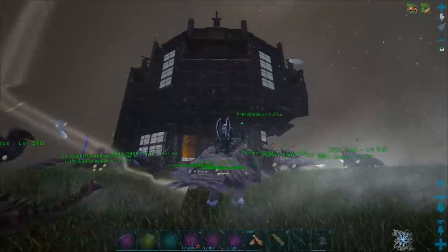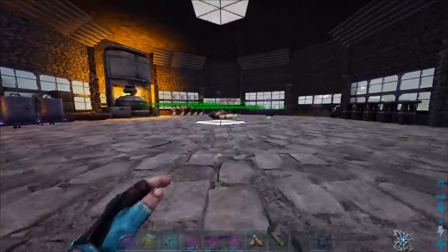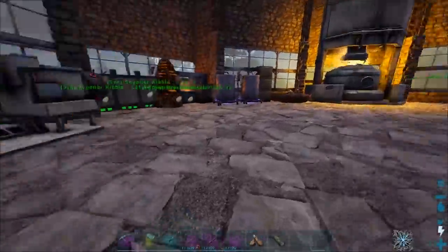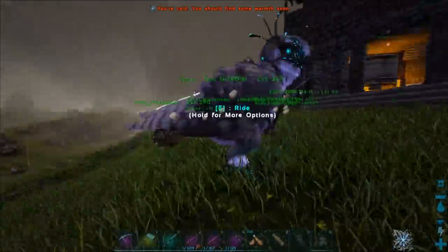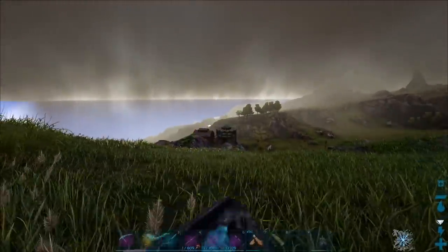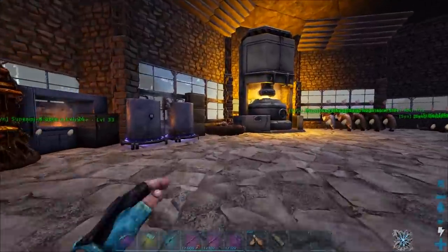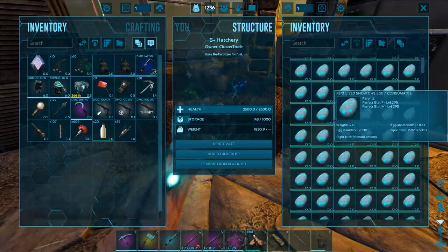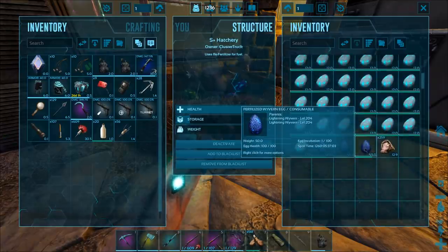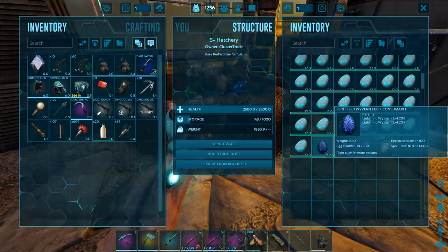Maybe should I do this upstairs? I don't have a proper spot to do this in. I guess for the moment I can start them in here and then move them out. Oh, you know what? I could do them down in the flyer pen down there. But I'd have to hatch them down there, and I don't think I'd be able to hatch them without the air conditioners. And I don't have a generator down there, so never mind. Alright, I guess we're just gonna do it up here somewhere.